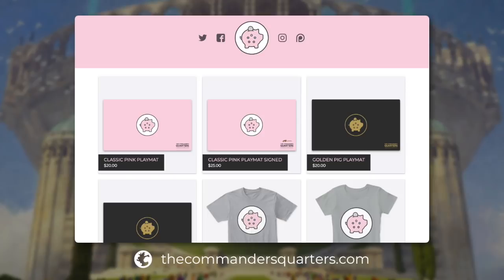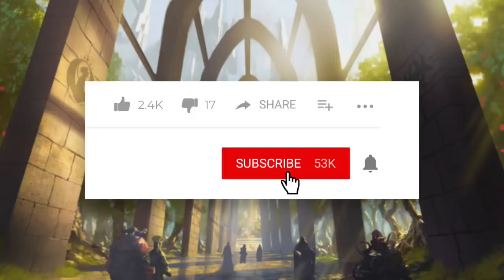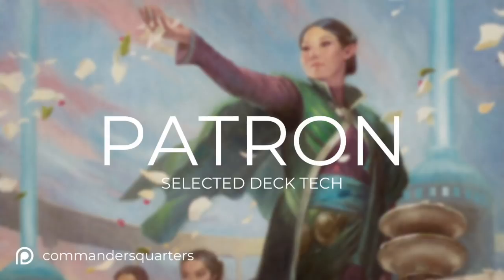Before we get started today, make sure you go check out our new classic pink playmat and Commander's Quarters t-shirts on thecommandersquarters.com. Thank you to everyone who's already purchased our merchandise — it really does help support the channel. Make sure that you subscribe to the channel and click that little bell notification icon so that you can stay up to date on the latest Commander's Quarters episodes. Today's episode is a patron-selected deck tech. Once a month, patrons of this show vote on what commander they'd like to see on an upcoming episode.